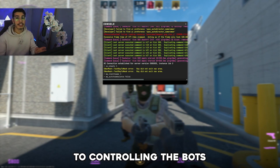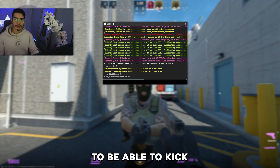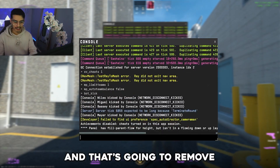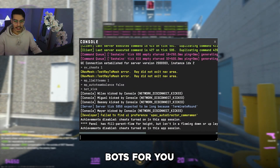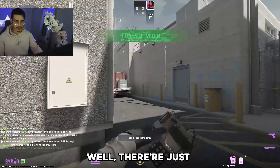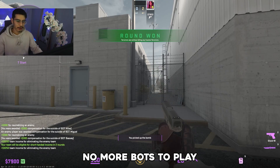Now, finally getting to controlling the bots. To be able to kick the bots, we're literally just going to type 'bot_kick'. That's going to remove all of the bots for you. You can see there are now no more bots — the game has ended because there are just no more bots to play.